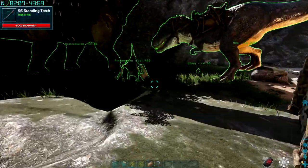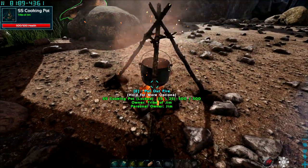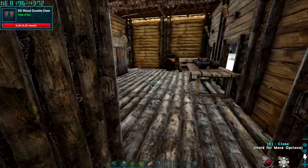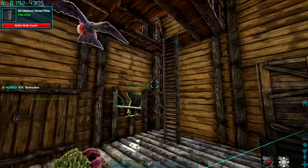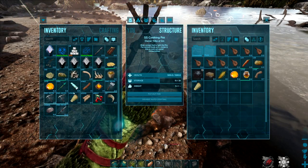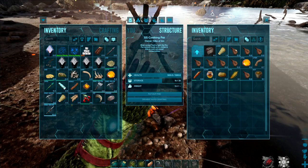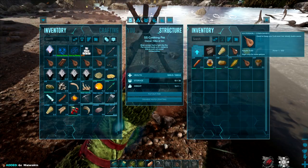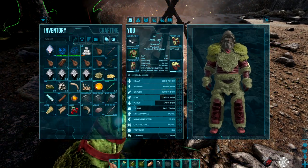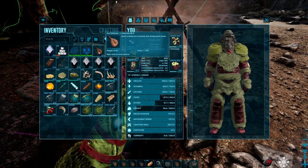I might make a couple as well. What do we need? I think we just need to pull everything out — stimulant. Let's make a few veggie cakes. What I normally do is stand in the water and pop bar my water bottles. Obviously this is the primitive way of doing it — if you've got a cooking station like a kitchen it's easier. Right, accessible then free.